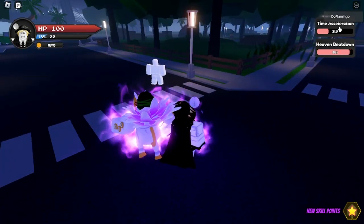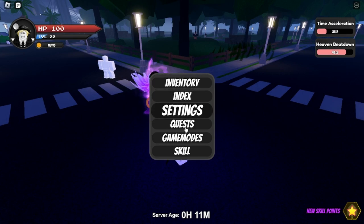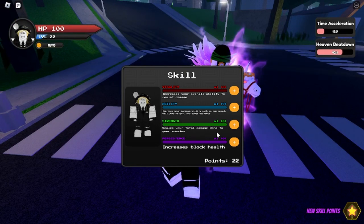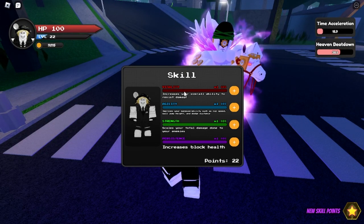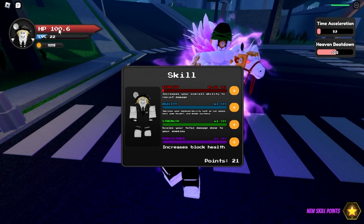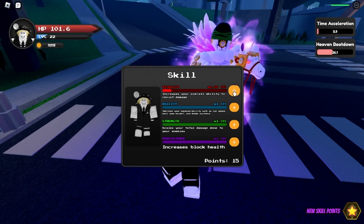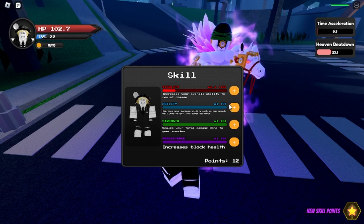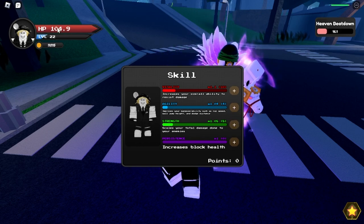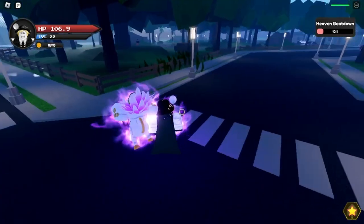While we wait for cooldowns, let's look at the new skill system. We have Strength — total damage done to enemies — Agility, and Fatality which is HP and block health. There's also a Utility stat. So now there's a real point in leveling up. I wish they'd added better quests, but it's a nice system.